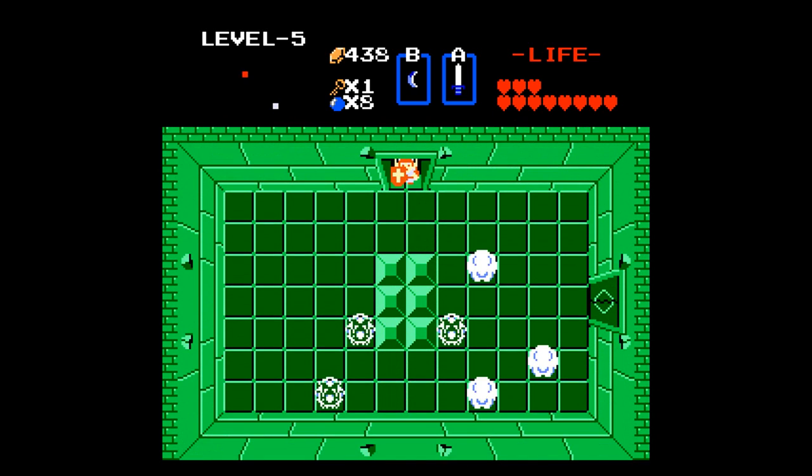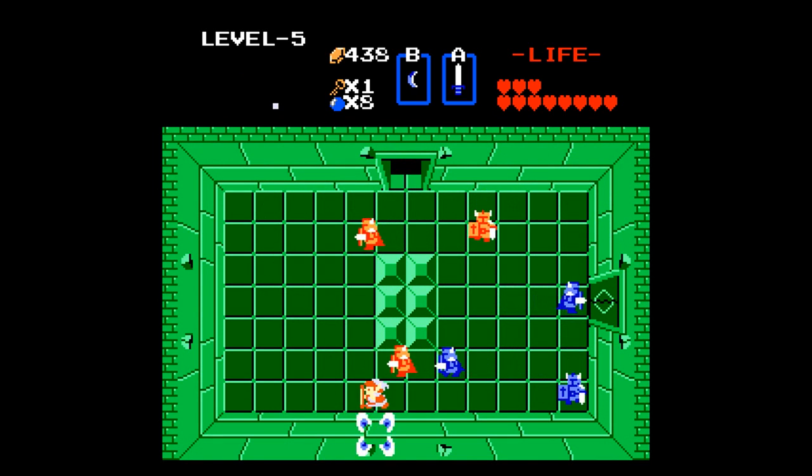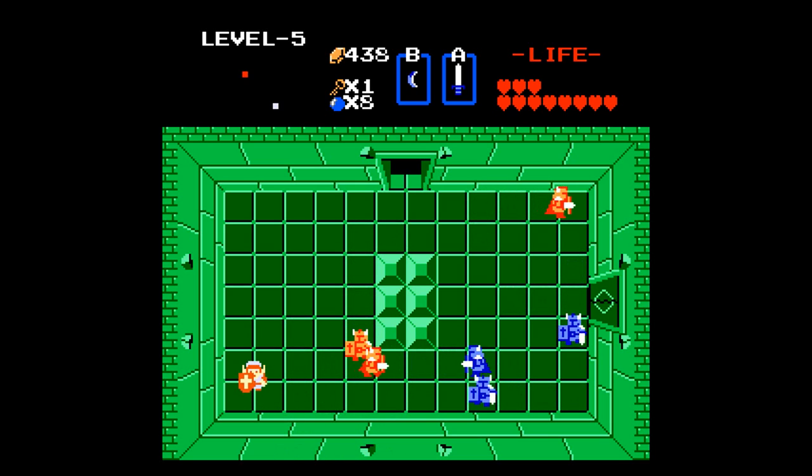Now we can continue on the lower path. We got our blue dark nuts introduced. So you really want to learn your sideways sword trick, because that's how you counter their aggression.